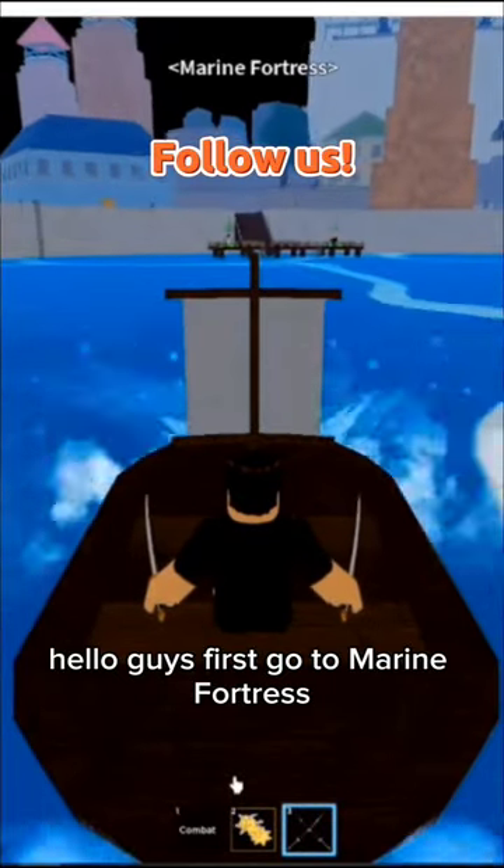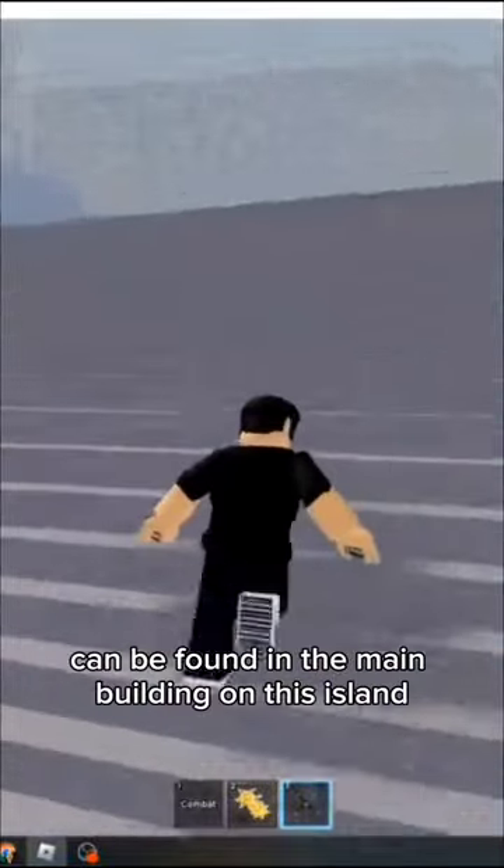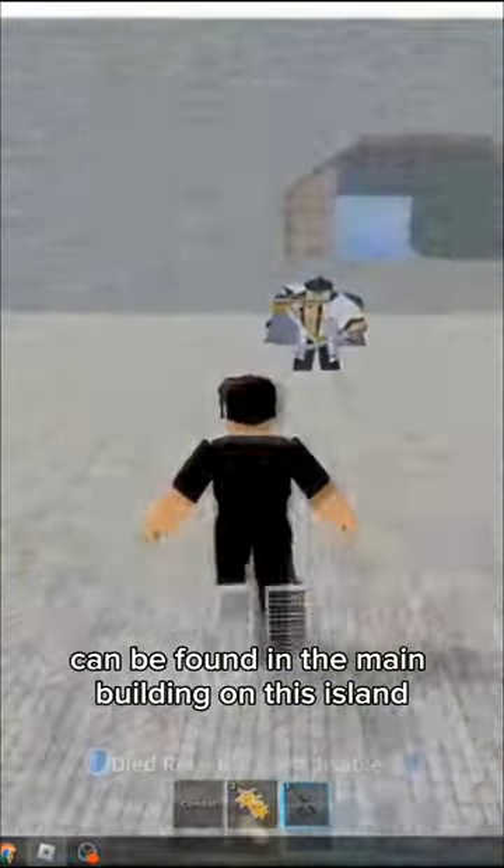Hello guys, first go to Marine Fortress. The Vice Admiral can be found in the main building on this island.